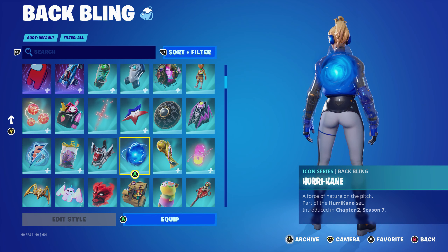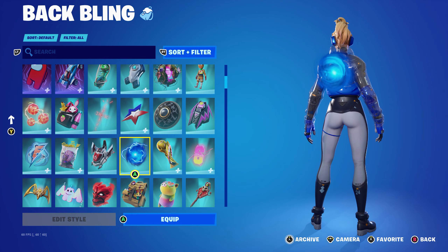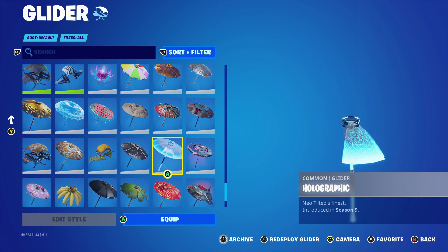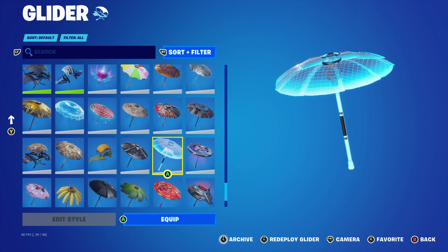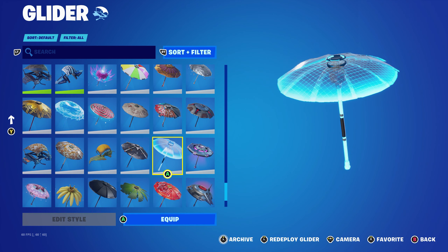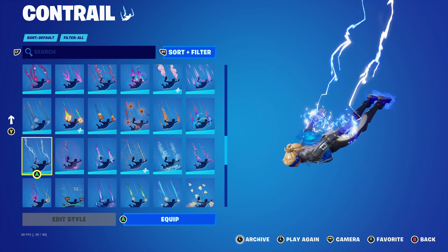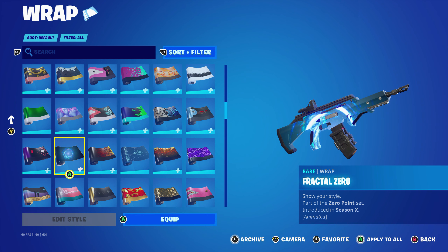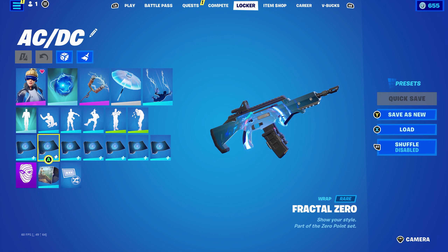The back bling is the Hurricane, which is part of the Hurricane set introduced in Chapter 2 Season 7. I'm using this for the light blue, dark blue, and that lightning effect in the Hurricane itself. The pickaxe is the ACDC. The umbrella is the Holographic, the victory umbrella from Chapter 1 Season 9, mainly using this for the blue — but you can use any blue-themed glider or umbrella, especially if it has lightning on it. The contrail is Lightning from Chapter 1 Season 4, which works very nicely for the lightning theme to go with the pickaxe. The wrap is Frappin Tool Zero, an item shop wrap part of the Zero Point set introduced in Chapter 1 Season X. I always like to use this wrap with the Hurricane back bling — it works absolutely perfectly.